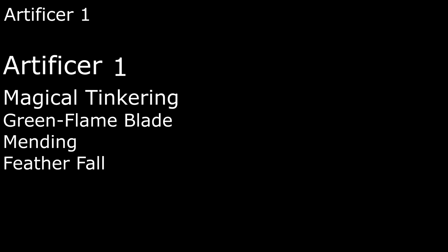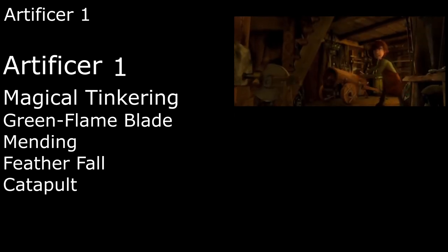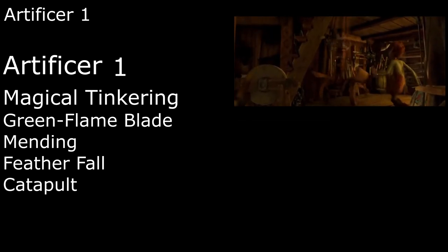Feather Fall is useful if we fall a distance greater than what our wingsuit can handle. Catapult throws an object in a straight line for 90 feet, dealing 3d8 damage to a creature it hits if they fail a Dexterity save. And Absorb Elements works well for our flame-resistant armor, giving us resistance to our choice of acid, fire, lightning, cold, or thunder damage as a reaction, then adding 1d6 damage of the chosen type to our first melee attack on our next turn.